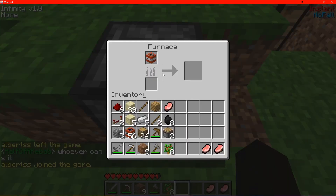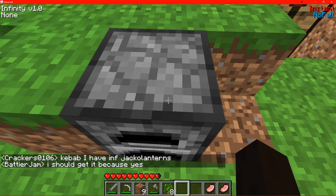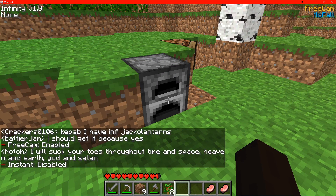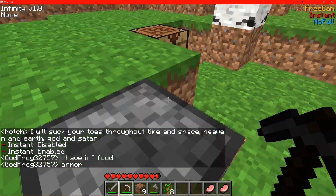In this case I'm going to dupe TNT, so you just need to place one — or however many, but one is good — of the item you want to dupe in the furnace. Then you want to go into free cam, which is hotkey N in this client, and it might be different for other clients. You also want to turn on instant break, which is hotkey C. So free cam and instant break on.